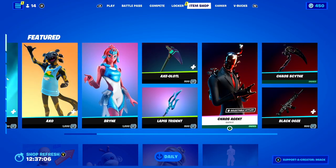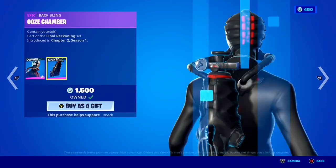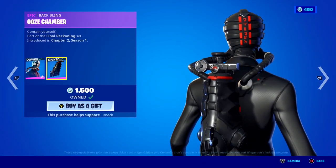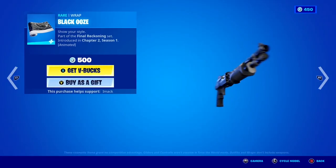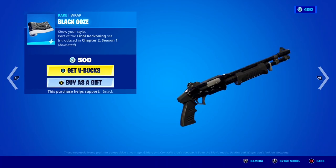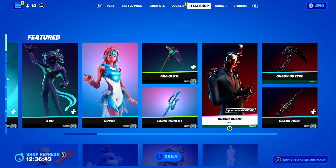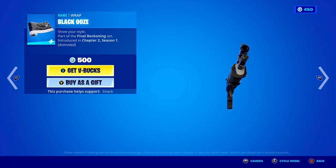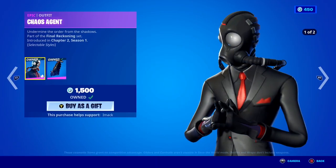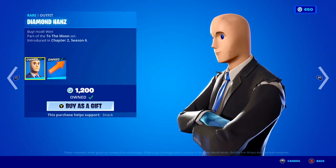One of my personal favorite skins, the Chaos Agent skin, is back today with the Ooze Chamber back bling. To go with him we've got the Chaos Scythe pickaxe and the Black Ooze wrap, which is honestly such a clean animated wrap inside of Fortnite. If you rock the skin with the pickaxe and the wrap it's going to look insane, so I would cop it if you want a cool combo. If you want to gift it let me know down below because it is pretty clean.